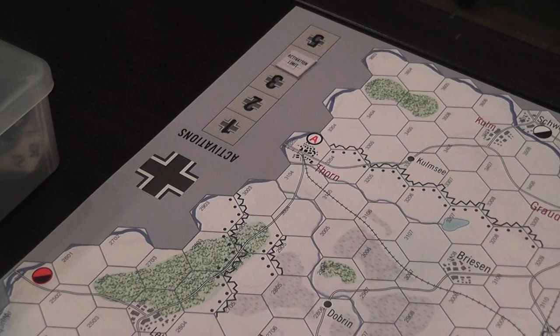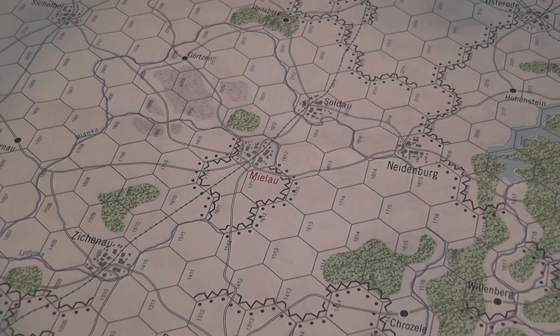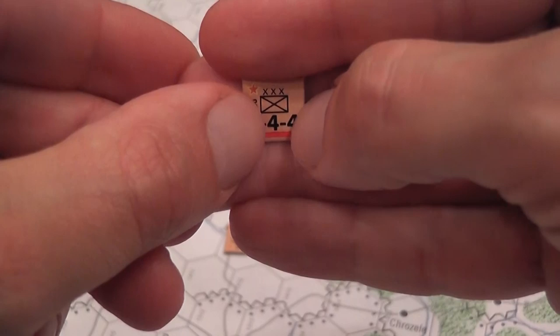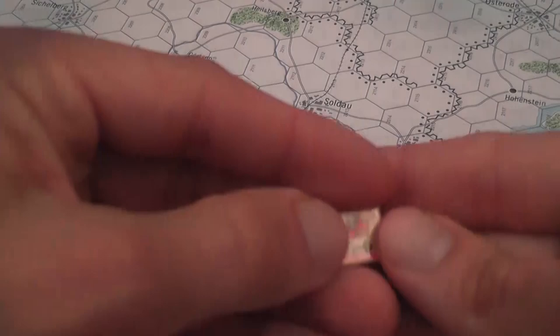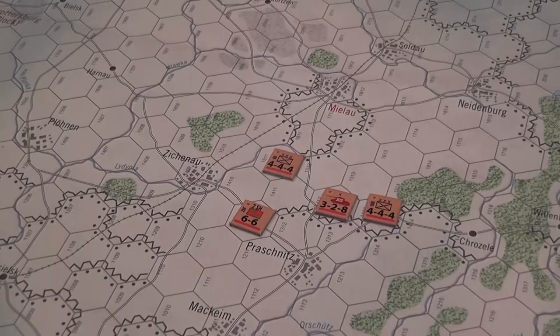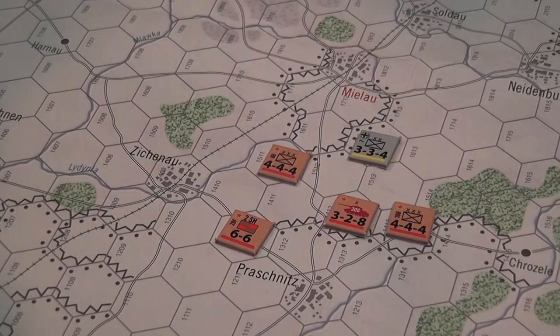Groups are represented by military units and by headquarters. When you draw the command chit of a group, you can activate any and all units in that group that are within command range of their headquarters. The numbers on units are attack value, defense value, and movement value respectively. Headquarters have values for command range and movement.